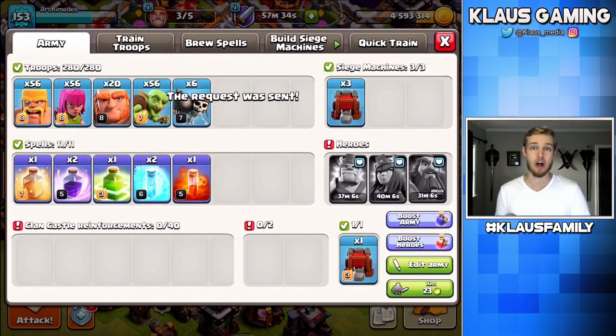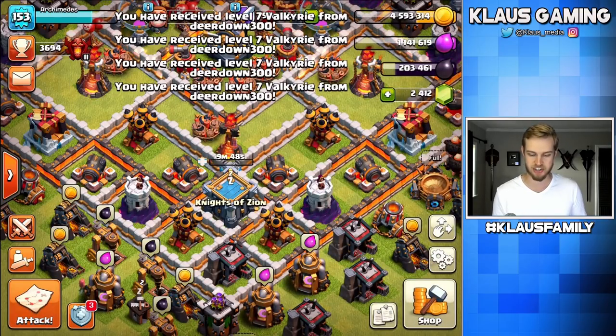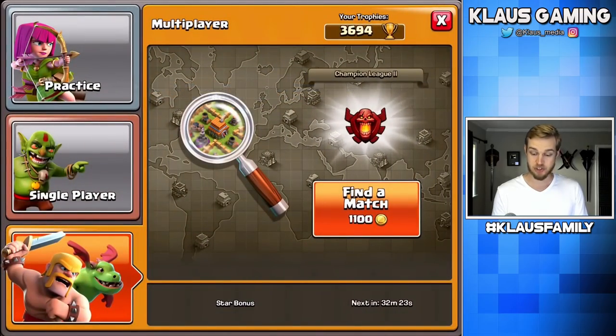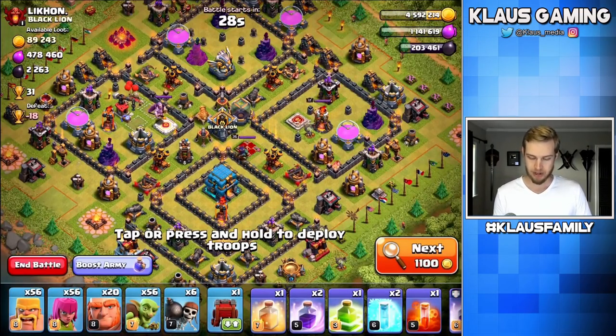I decided to film because I've got the Dark Elixir and I don't want to run the risk of maxing out my Dark Elixir storage. Let me quickly donate some — my request says Valkyries or Bowlers, I should probably just change that to say Valkyries. Thank you, Deardown, for the Valkyries and the Raid Spell, and I'm assuming also the Wall Wrecker — I didn't see who donated that, but thank you so much for the donation.